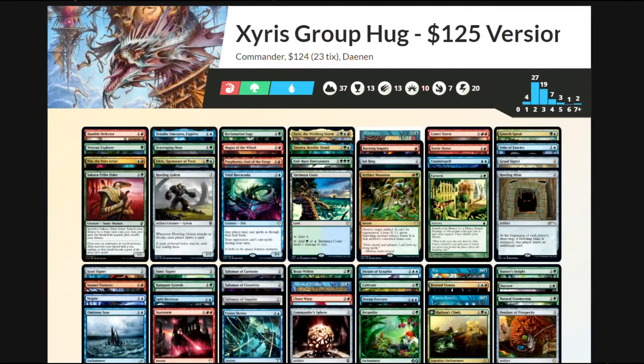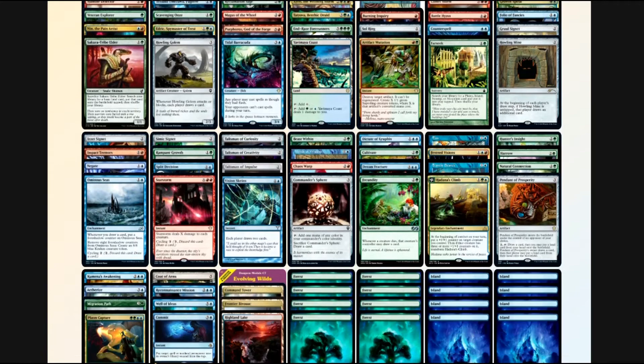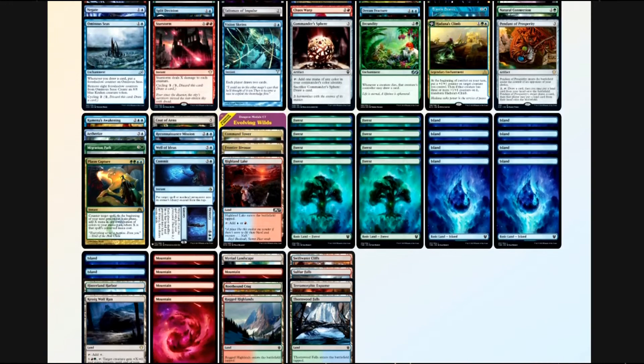This version of the deck has a bit more interaction and a few more win cons. The card draw — both personal and ensuring everyone draws cards so we can get lots of snakes — is also more consistent, and we have more lands that don't come into play tapped.